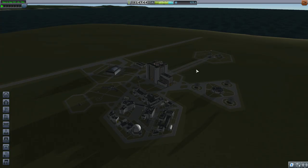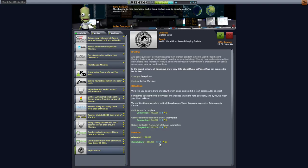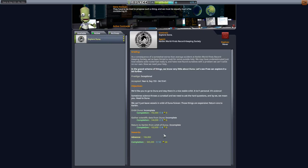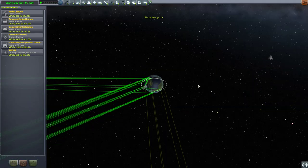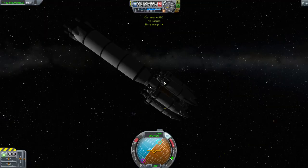I want to not just do a flyby of Duna — I'm going to properly explore it. Going to mission control, the Explore Duna contract requires us to orbit it, gather scientific data from it, and return from orbit. But I'm going to land on it, not just orbit. This is probably not my only Duna trip. I might not exhaust Duna for science the way I did Minmus and Mun — I really hit those quite a lot to grind up science and unlock tech for bigger and better missions.